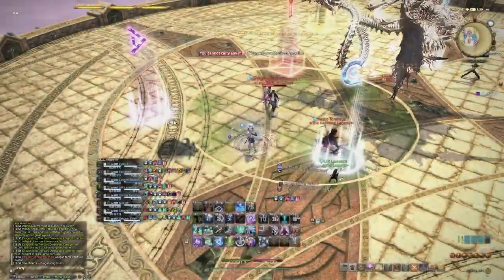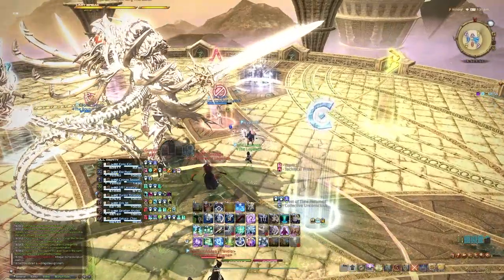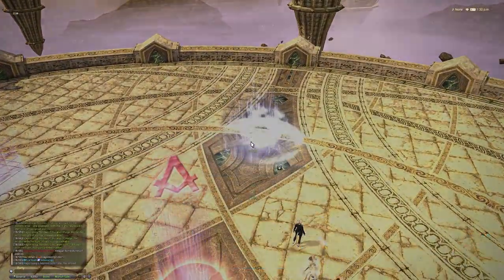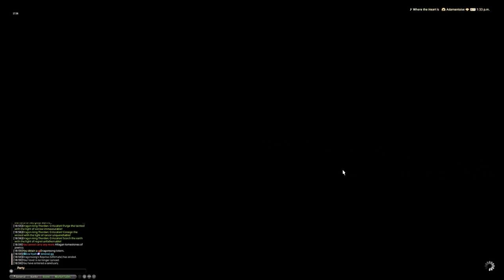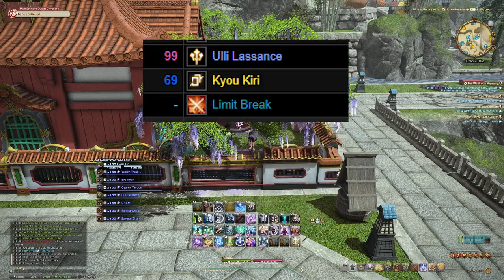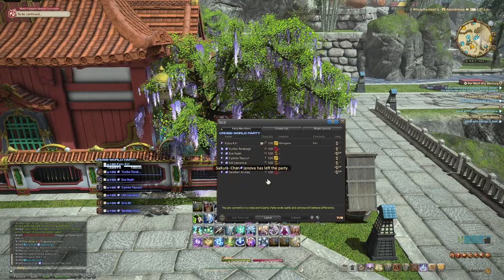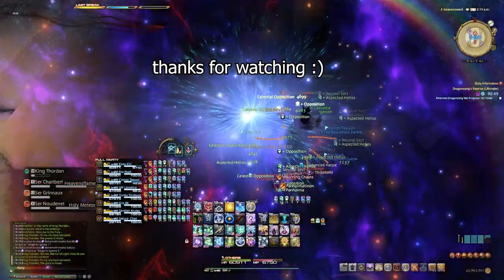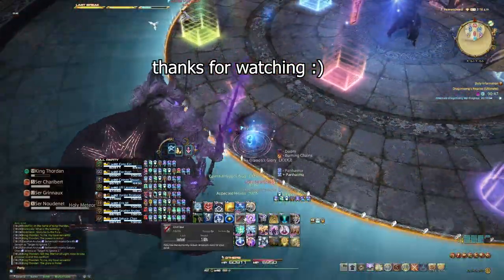And GGs — that's how you clear Astro in Dawntrail. Hopefully you found it useful in some way. Even though I took a damage down in Roth, I'll just say it was calculated because I ended up with a 69 — nice. If there's anything else you want to see, let me know and I will consider it. Thanks for watching and good luck out there for your Astro clears.